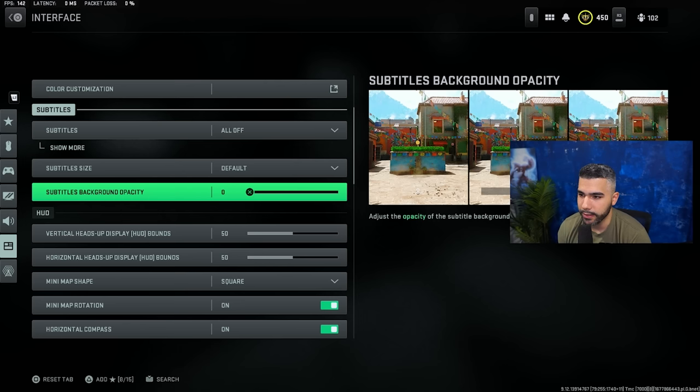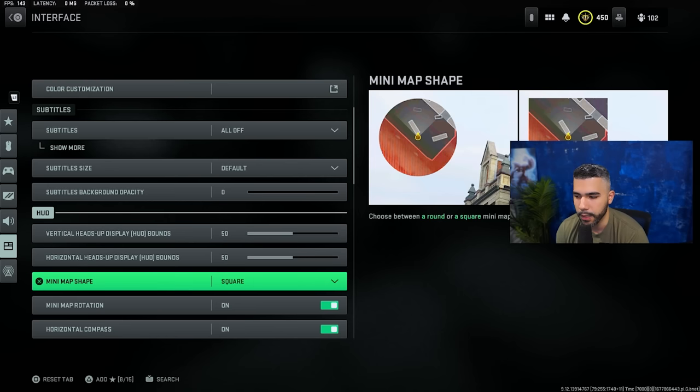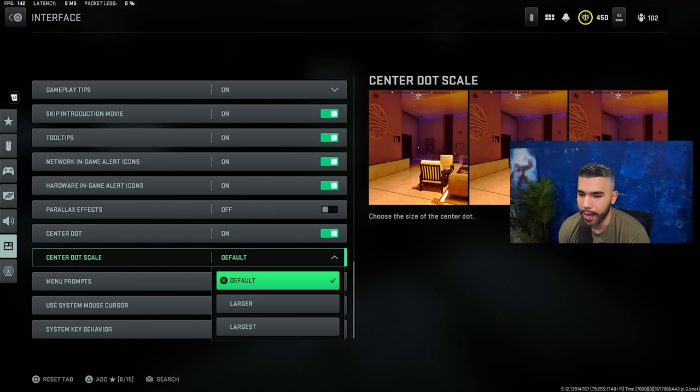In the interface there are a couple of important settings. You want your HUD positioned a little closer to the center of your screen so you can see your mini map more easily — I have it on 50-50. Use the square over the circle for mini map shape because the square is bigger, letting you see more. And make sure you have center dot on — it puts a dot in the middle of your crosshairs and screen, which helps with centering and snapping onto people.